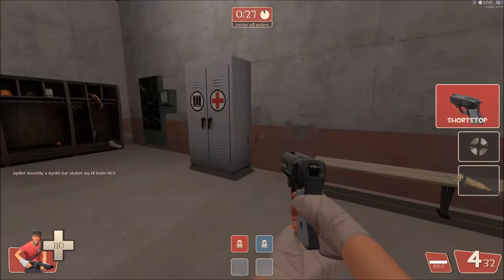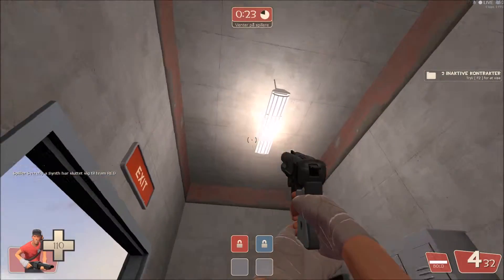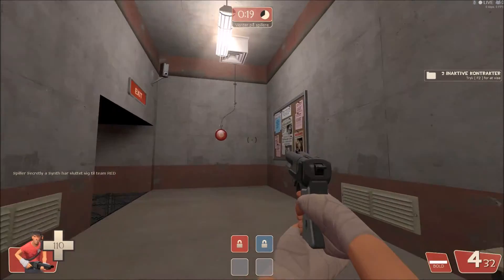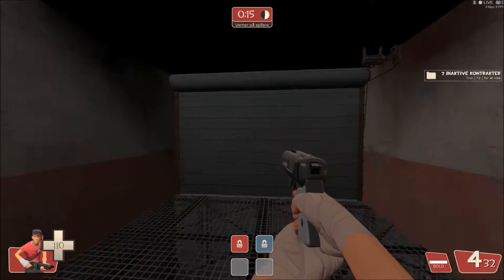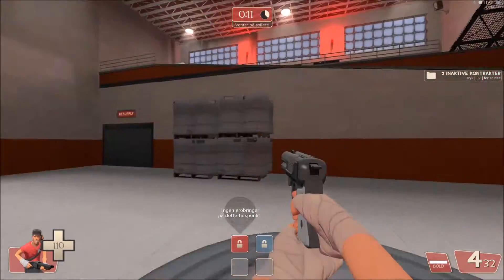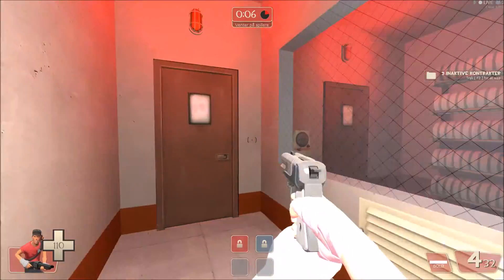We'll start on red. This is where the players spawn on red. This is their base control point, and there are some stairs that lead down to a basement.